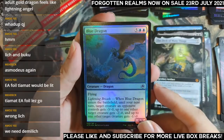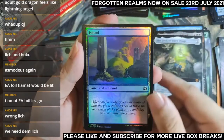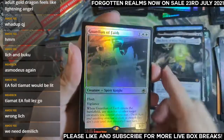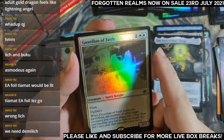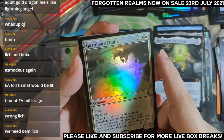Blue Dragon, Island. Foil slot is a Guardian of Faith. Look at that foiling — look at that rainbow effect! I can't get enough of this — that rainbow effect is just amazing.